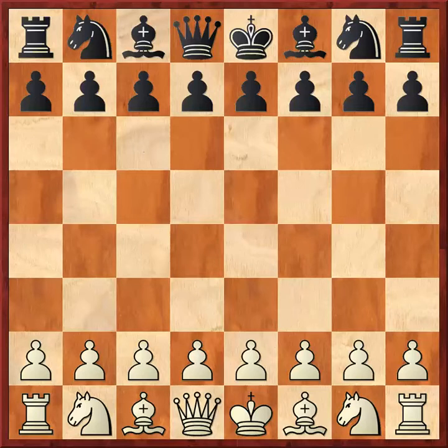Let's go ahead and look at this game because it's a very good game. It's also game number five in the Mammoth Book of the World's Greatest Chess Games — best to look at the revised edition. The game starts off E4, E5.